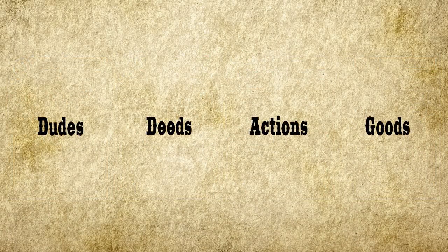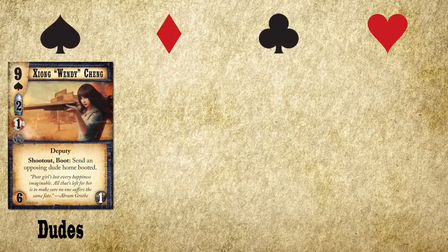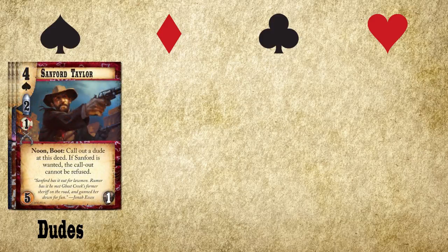In Doomtown, you'll find four basic card types, keyed in by the poker suit they have. Spades give us dudes. These represent the heroes and villains of the world as they go about a few days in town. These cards have influence, which proves your status in town, and bullet rating, which shows how tough they are in a fight.